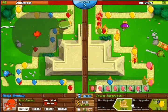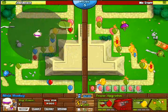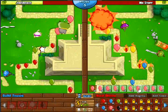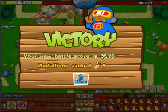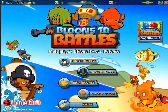I'm gonna set up a quick Ninja Monkey. He keeps sending pink bloons — you can't stop them. And that is a good game. That is a victory on our part. Beautiful. Told you that guy was not very good.